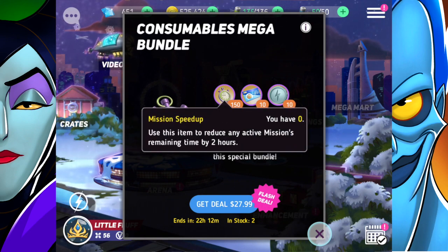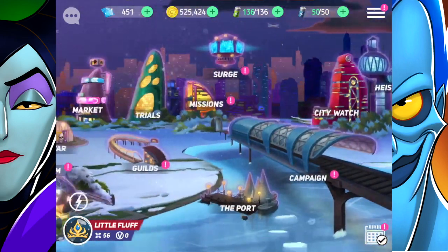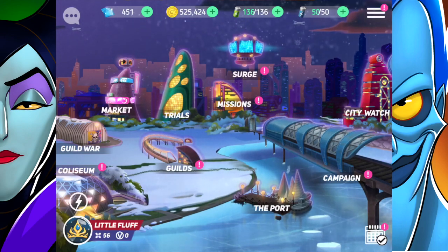There's a consumables mega bundle with a clock ticking down — 'save tons of time with this special bundle.' There's a stopwatch item called Mission Speed Up: use it to reduce any active mission's remaining time by two hours. I have no idea if that's a big deal — you guys can let me know in the comments.